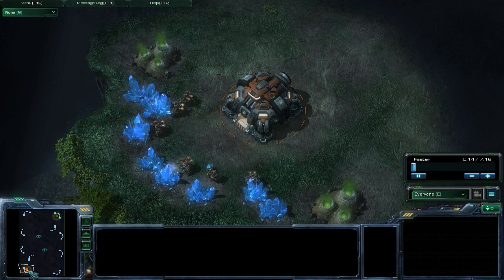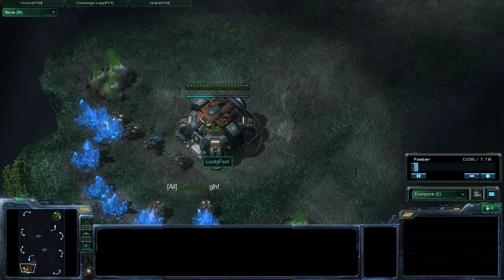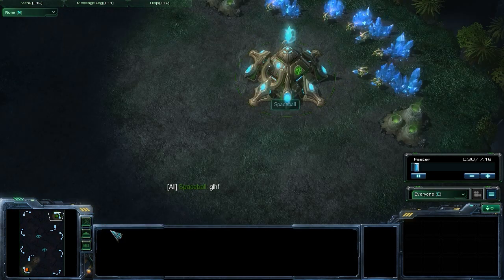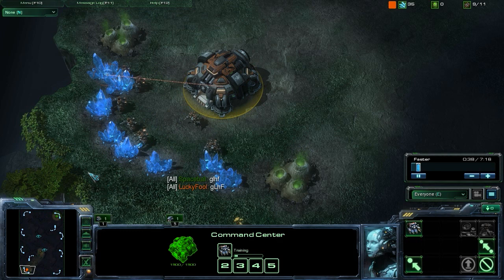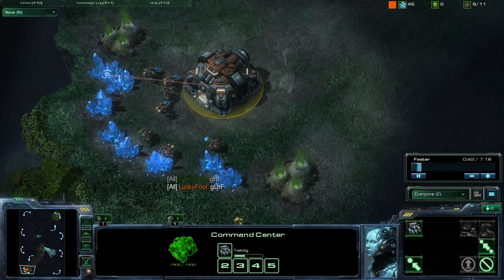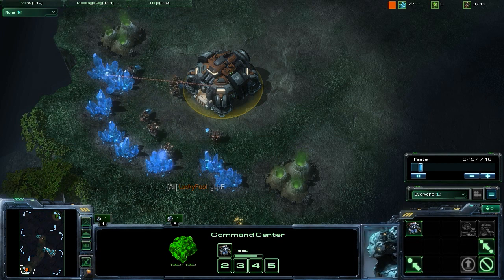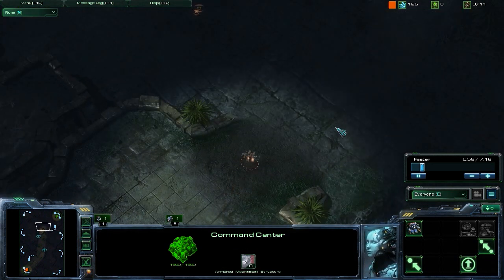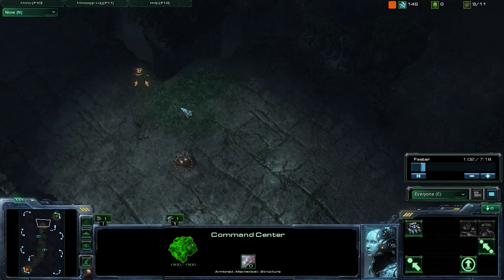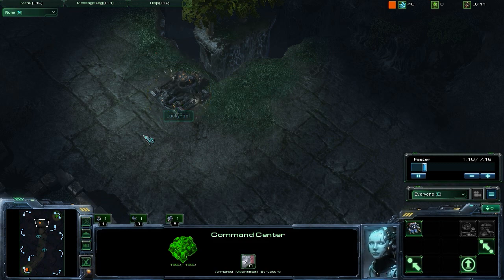Today we're going to be taking a look at the Proxy Marauder Rush. This is a Terran strategy, and it's going to be a Terran versus Protoss matchup. The players we're looking at in this replay are Lucky Fool as the Terran player, and the Protoss player is Spaceball. More excitingly, we're actually taking a look at the evolution of the Proxy Reaper Rush, which shows you how the nature of the game changes in StarCraft 2 and why it's important to stay on top of up-to-date strategies to be most effective in the metagame, whether you're climbing ladder or entering tournaments.